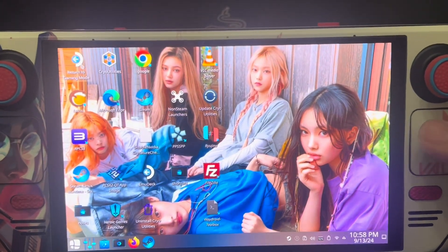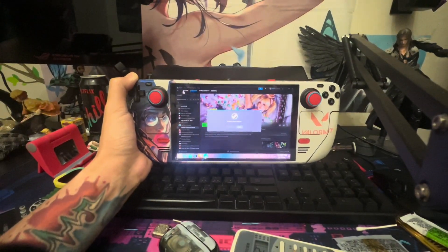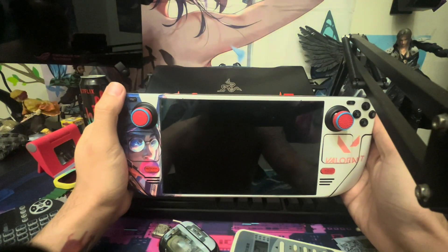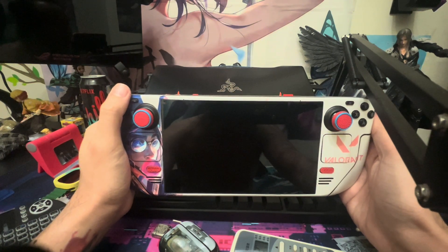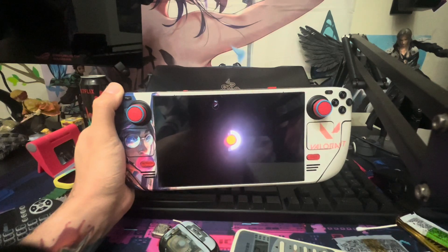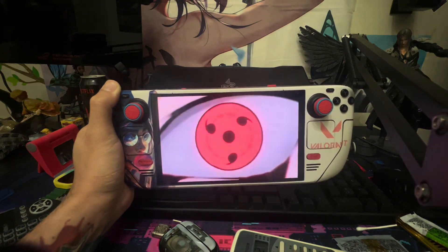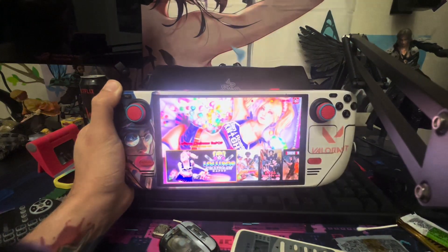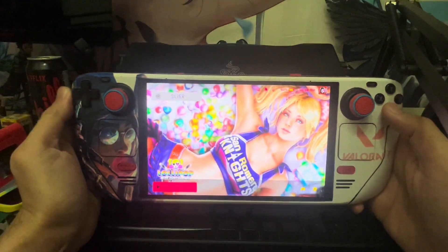Now we can try the game by going to game mode. For the legit version of Lollipop Chainsaw, the process is the same — you just need to find the file in a different location. I will post the exact location for the legit game in my description. Now hit play.